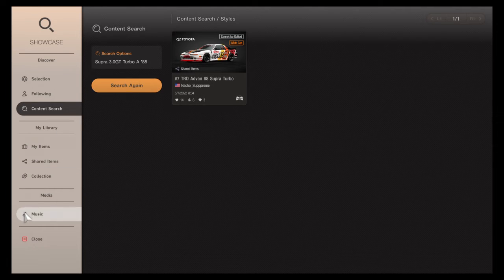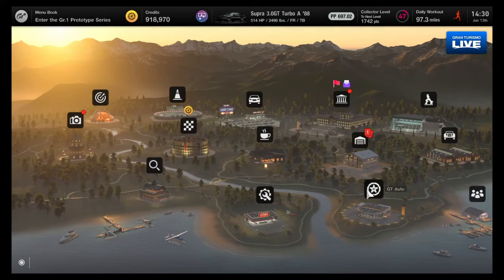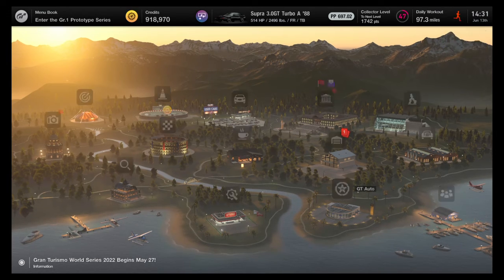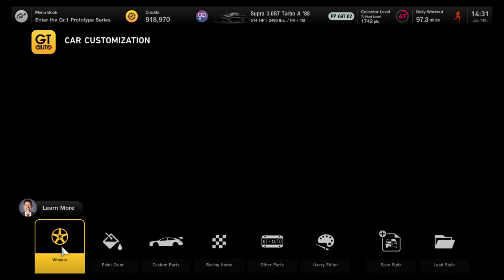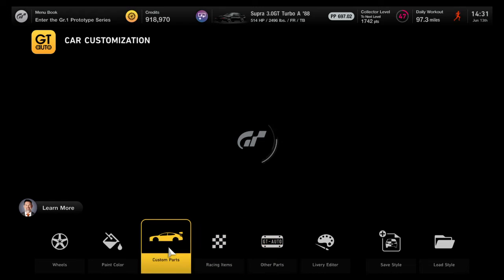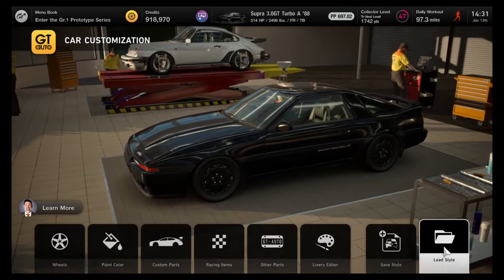We're going to back out of here and close that. Now we're going to come over to GT Auto. You'll notice at the very top of the screen it shows what our car still looks like — it's still factory stock. Now, in GT Auto, we're just going to come in here because we're going to customize our car. Somebody has already spent however many hours figuring all this out to get to the design that we just collected.